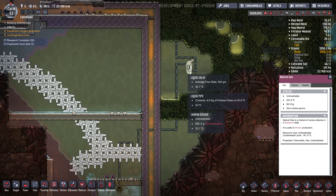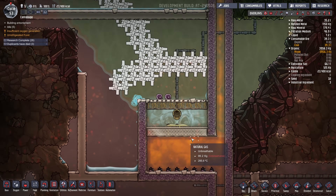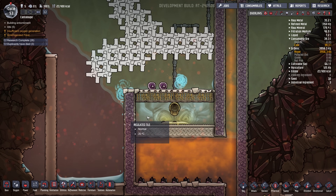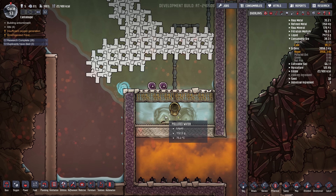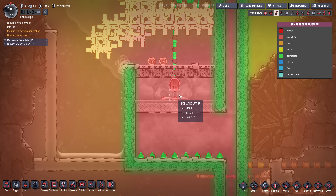What flow rate do I have here? I'm sending 200 grams per second of polluted water. And it's working pretty well. I have a little chamber here, and it hasn't been blocked up with sand yet, and it's been running for quite some time, so it seems to be working.